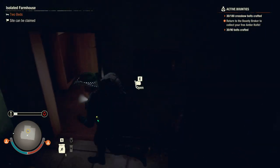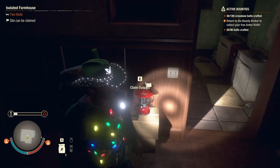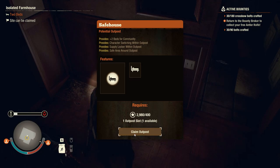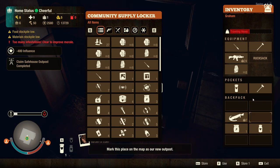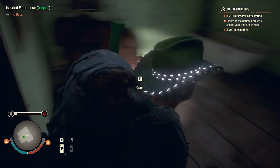Let's get rid of the over two beds - we'll turn this into an outpost and store everything here. Not bad. 400 influence - let's go. Keep that sledgehammer.